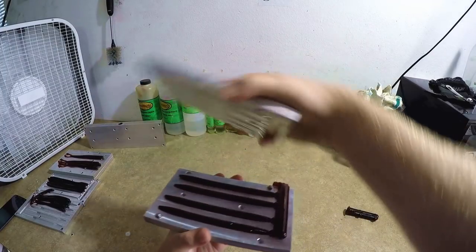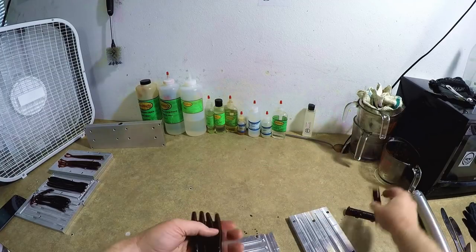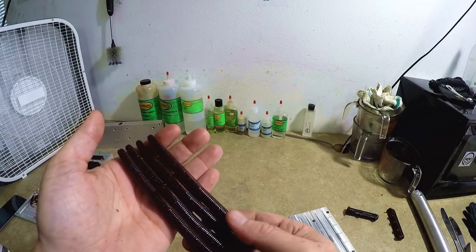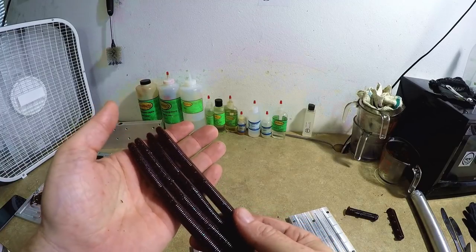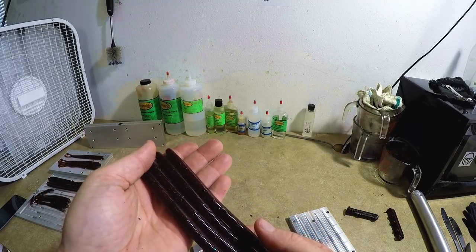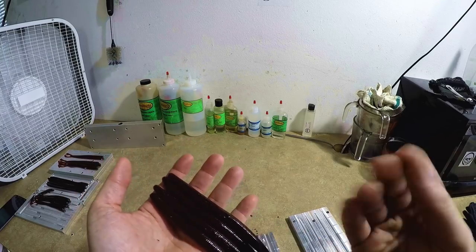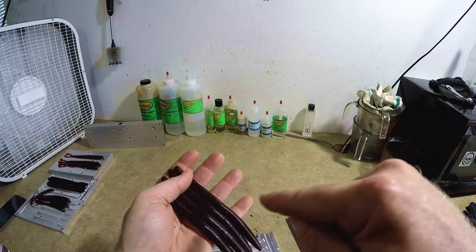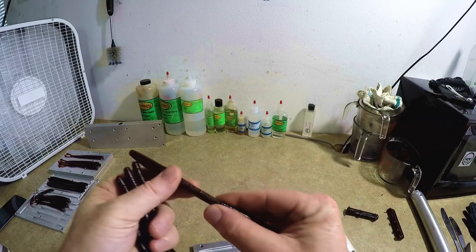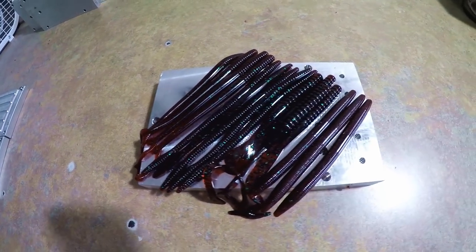All right, red bug stogies — beautiful, beautiful! So these — you'll notice, at least in person, you don't see the green flake as much. I think that's because of the salt: the salt clouds up the color, it makes it less transparent, you can't see through it as much, so you're actually seeing less glitter.